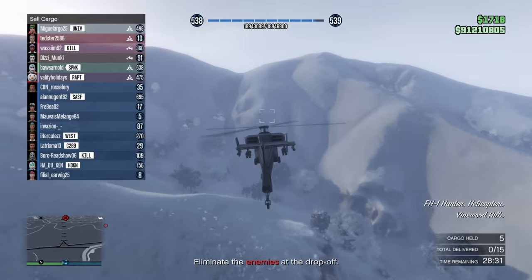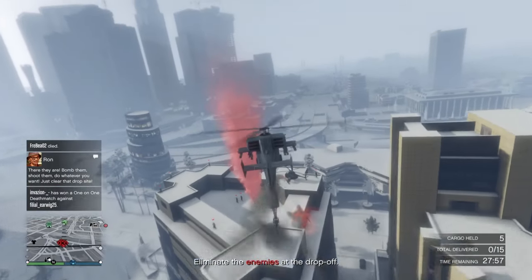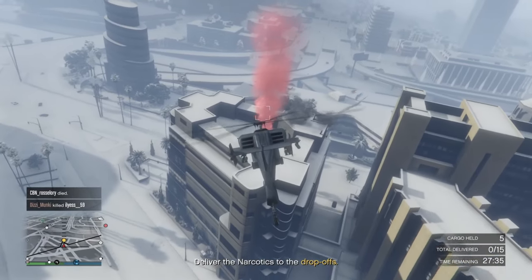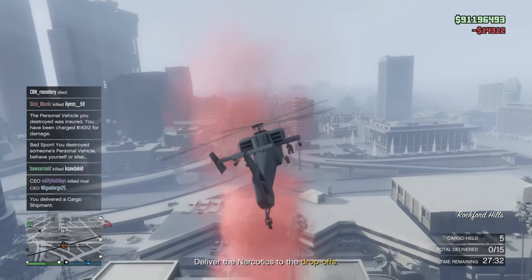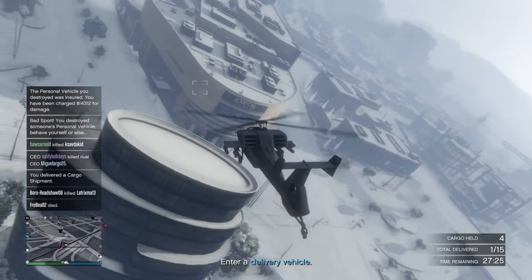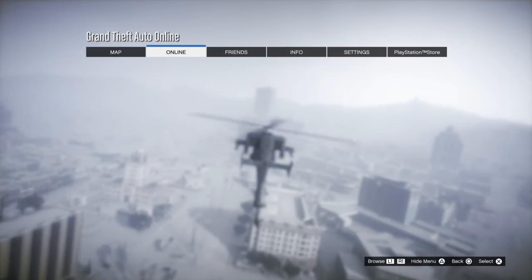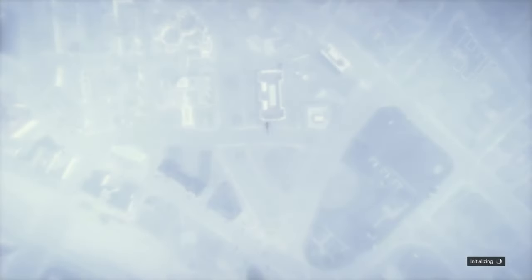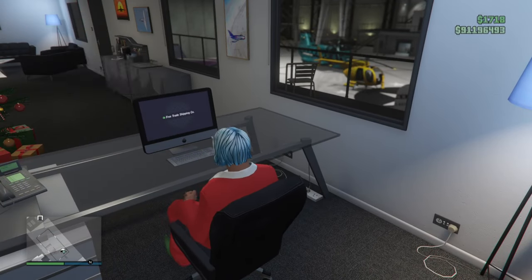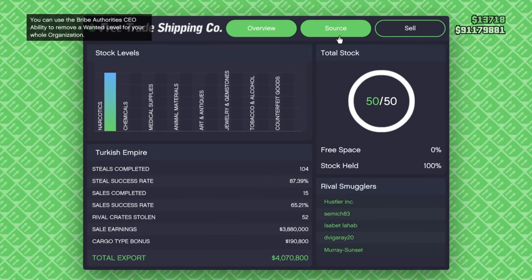When selling the hangar on your own with full stock, not all sale missions are possible, and even the ones that are possible are pretty hard. On my first attempt I got the FH-1 Hunter mission: three helicopters, 15 drops in total. The problem is for each drop you have to use each helicopter in sequence, which is very annoying. It's similar to the bunker insurgent mission. Just search for a new session — you only lose three crates, so it's not a big issue.